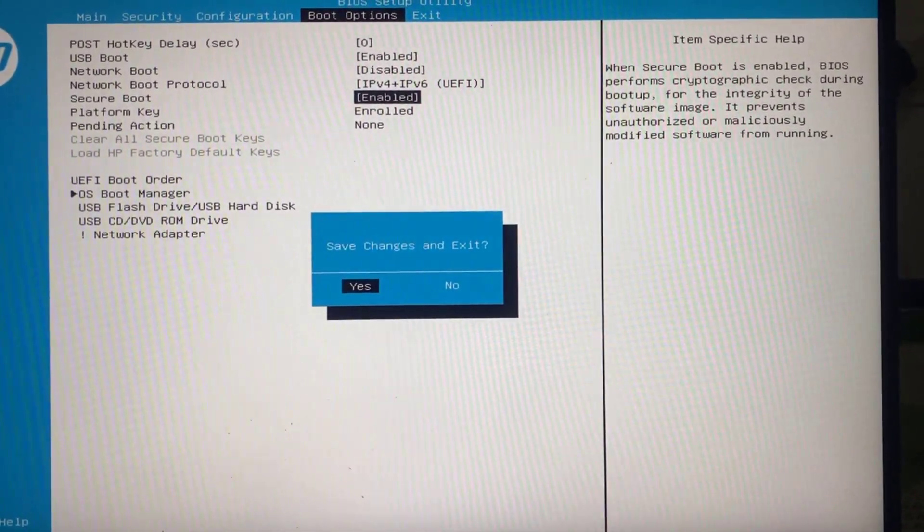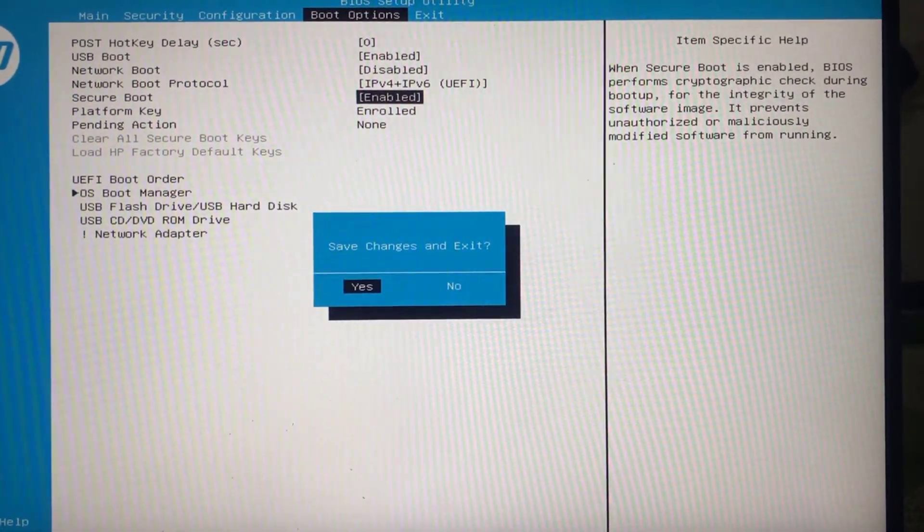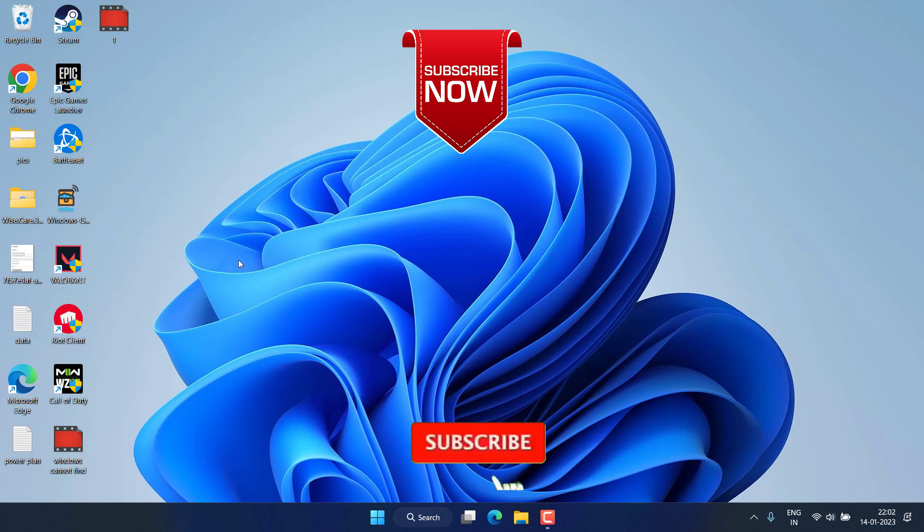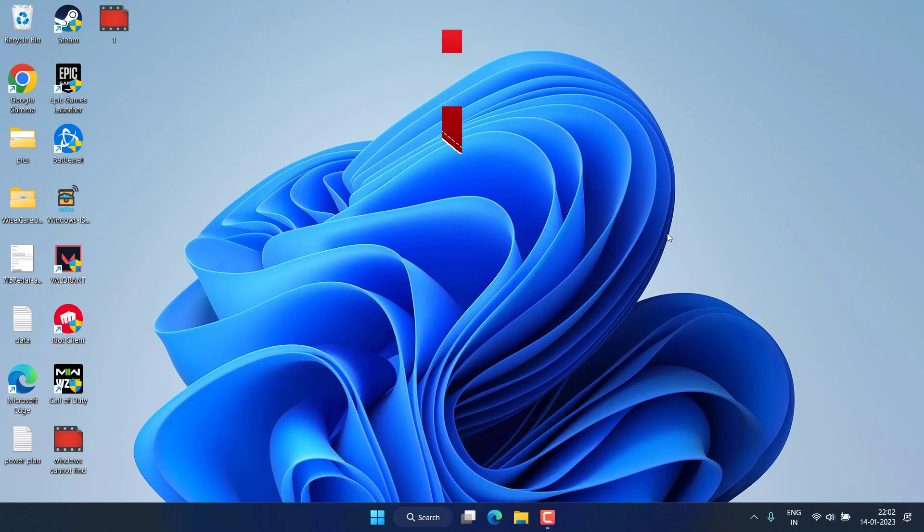I hope that is clear for you. I'll go ahead and restart my system. This is how you fix the issue with Valorant. If all methods fail, the only option you have is to roll back to Windows 10 to play the game. Friends, if this video worked out for you, please click the Subscribe button and turn on the bell notification icon to continue receiving updates from my channel. Thank you so much for watching.